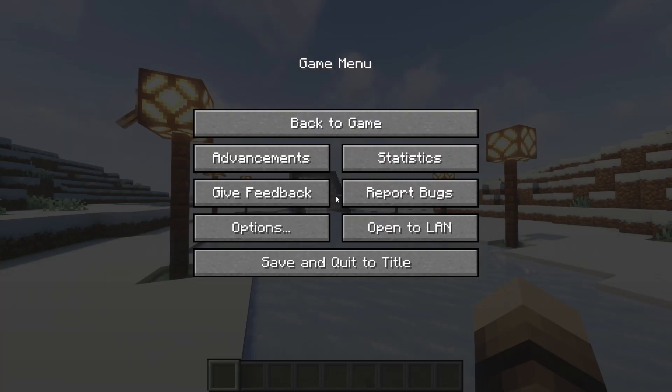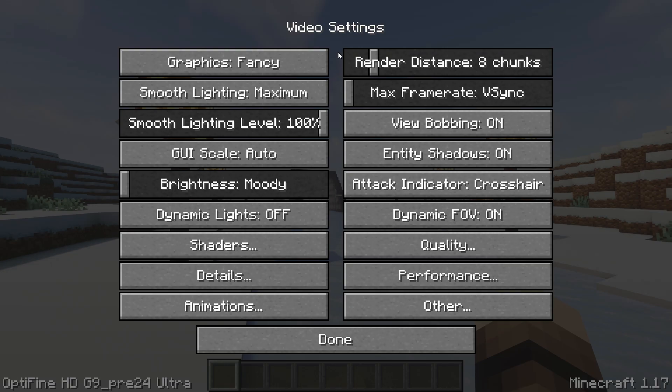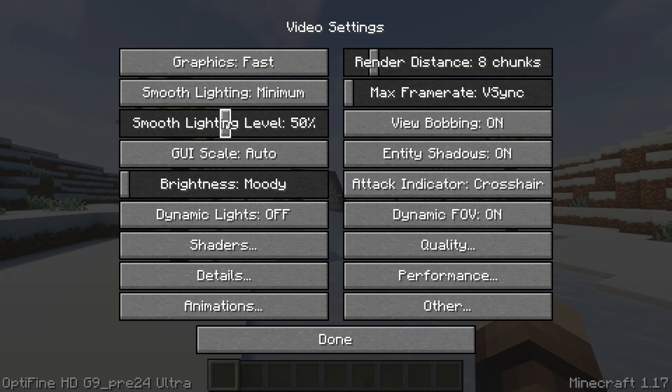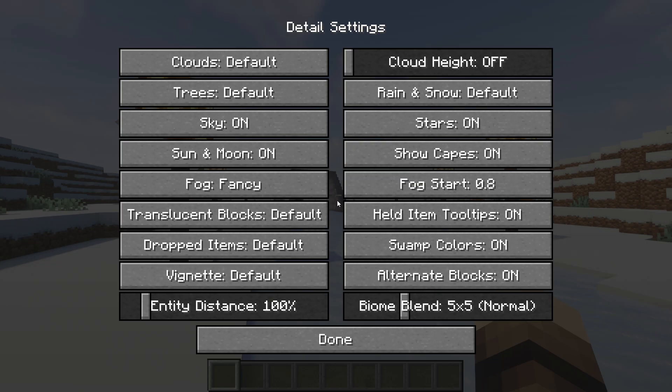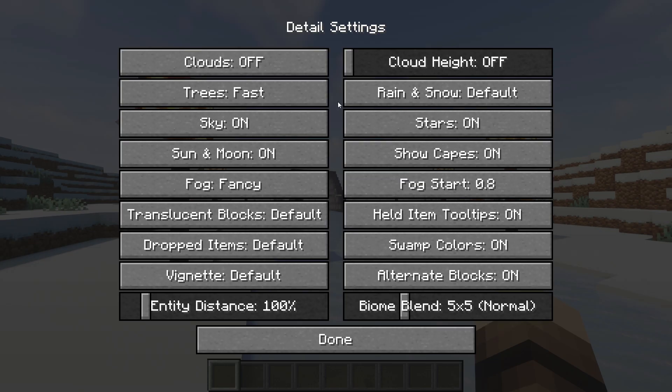Now pause the game, go into options, video settings and start by changing graphics to fast, smooth lighting to minimum with 50%, and set the FPS to unlimited. Go back, go to detail settings and turn clouds off and set trees to fast.